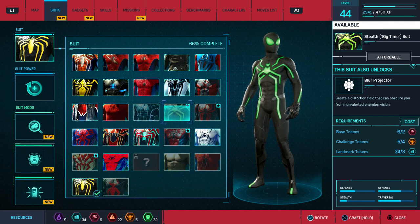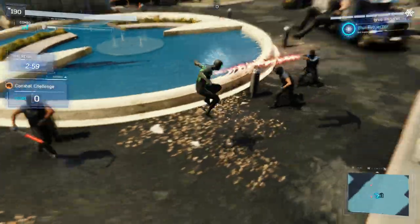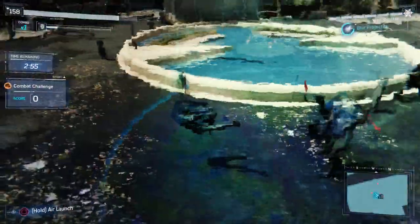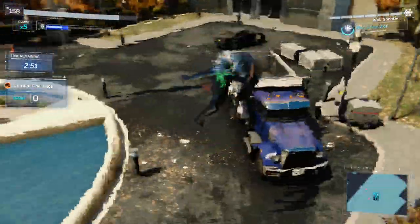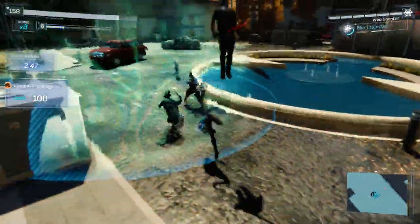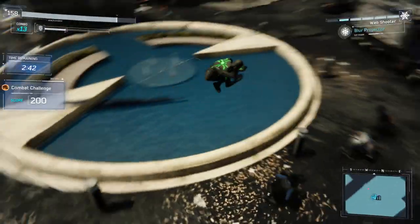The Stealth Big Time Suit requires you to be level 23, and needs two base tokens, four challenge tokens, and three landmark tokens. It uses Blur Projector, which creates a distortion field. I'm not really sure how this one works — I've tried it before and it just didn't really seem like it did anything. If any of you guys know, let me know down in the comments.